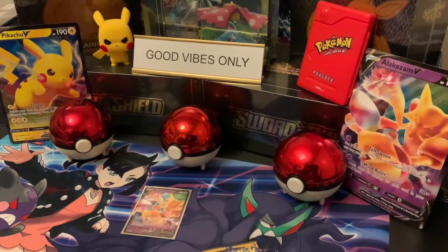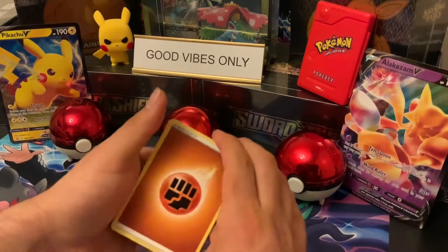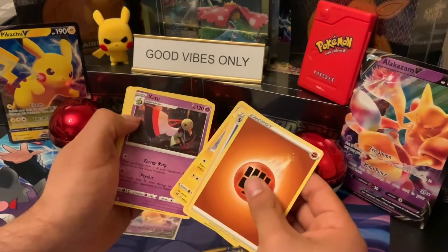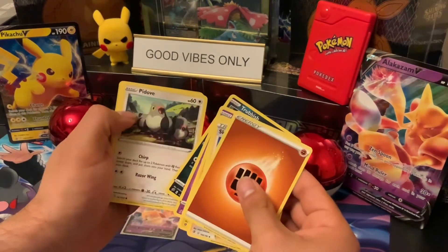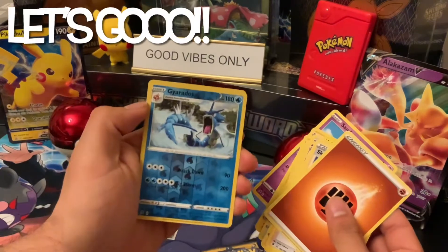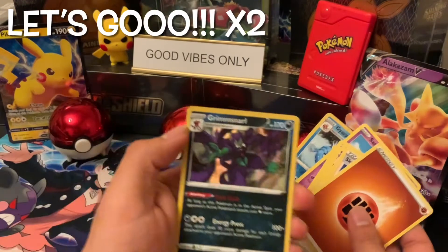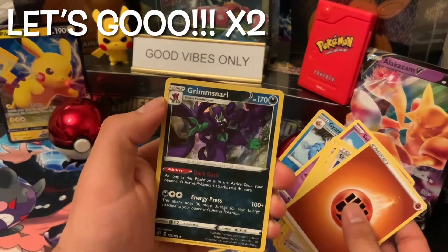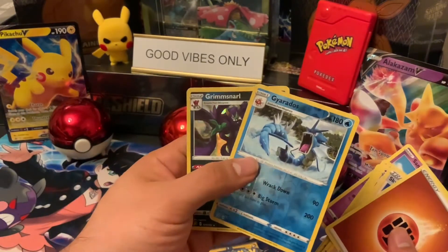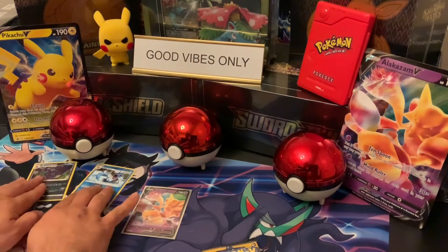Here's the code card. Here we go — Electrode, Voltorb, Sandygast — ooh, reverse holo Gyarados, let's go! Oh, let's go — double hit Grimmsnarl! I like those two for sure. That's a good start.